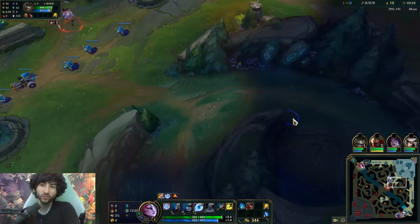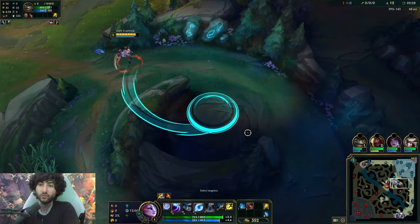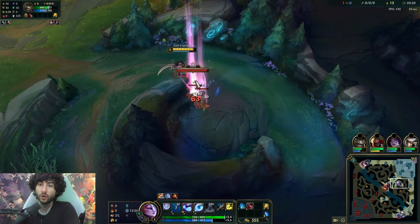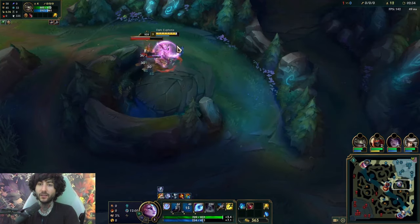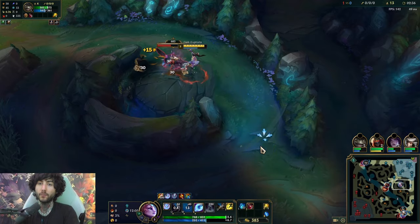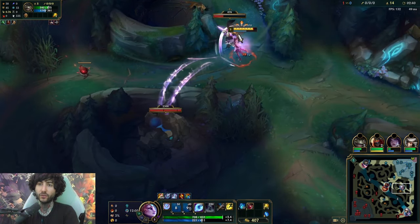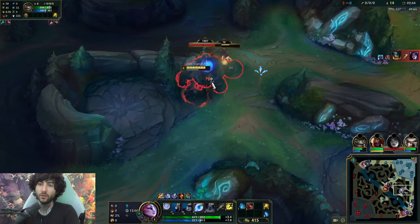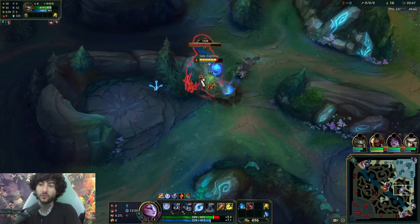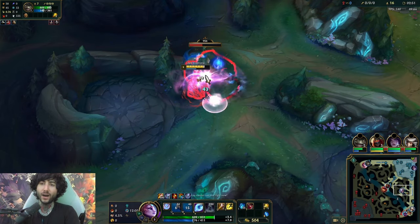You want to make sure you're cycling some abilities. You don't have to cycle too many, but you want to cycle. For example, when I start this camp, I'll do Q, auto once, E, auto again, and then W. I'm kind of cycling all my spells — not really spamming them — just to get my passive attack speed going as long as possible. You can start the next camp with E, then go to this one and use my passive auto to help finish that off. It's a little thing I like to do because of how fast you are.